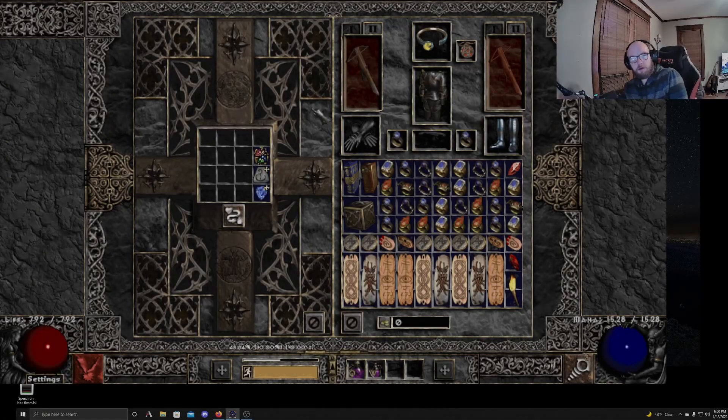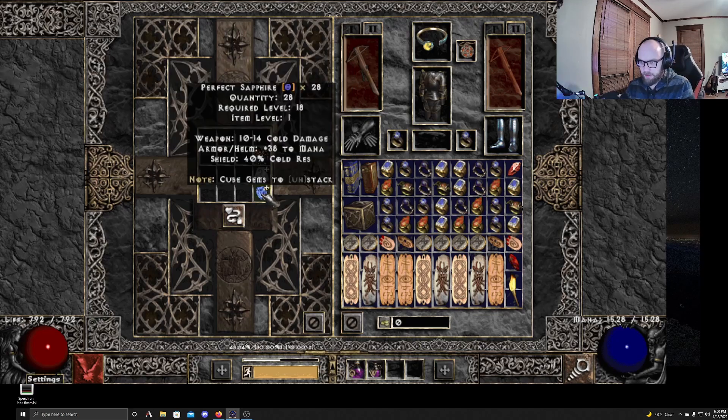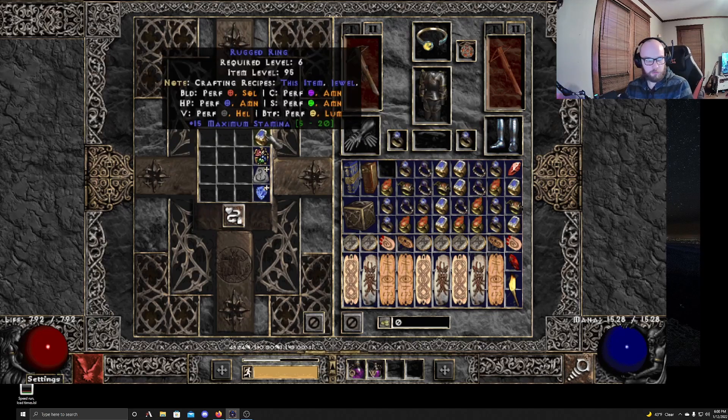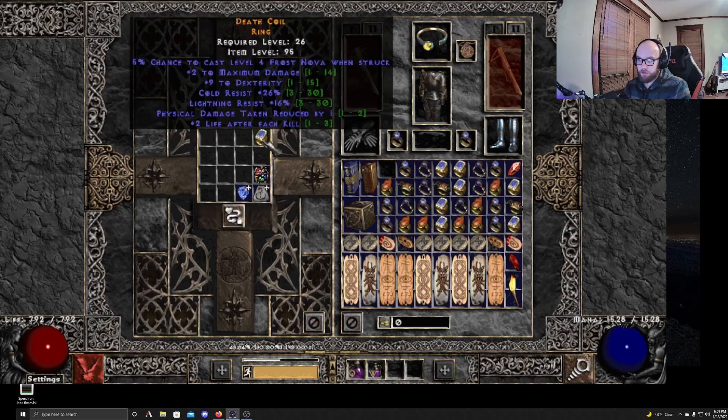Alright, we're going to be doing the hit power craft. I think we have 28 gems, so we can craft 28 hit power rings. Those are the ones that roll with min or max damage. We want to hit more damage on that — they roll with dex. It'd be nice to hit some more max damage on that, or like a dual min damage max damage kind of roll.